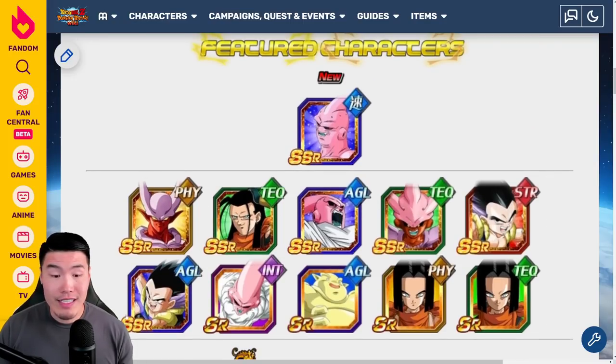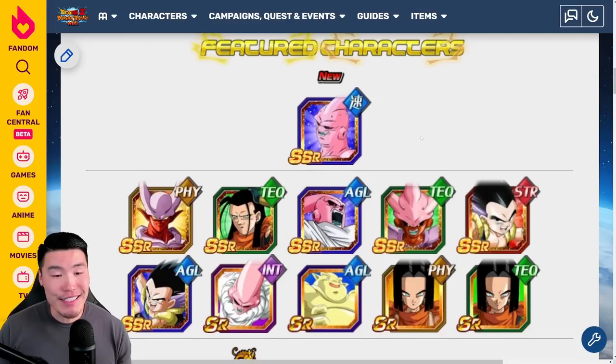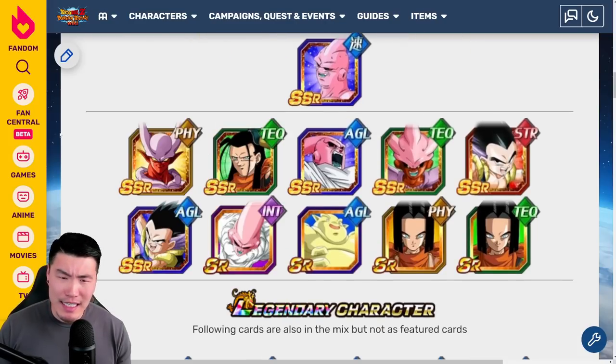There are 7 featured SSRs, three of them are LRs — pretty standard for a legendary summon banner these days. Honestly, when I look at this pool, it doesn't really get me that excited. Janemba is still a decent defensive unit but he's not great anymore. Same thing with Super 17 — I'm not saying these guys aren't usable or useful depending on the event, and they can definitely still be pretty effective, but overall they're just not top-tier LRs anymore. As for the remaining 4 SSRs, there's not really much to say there either.